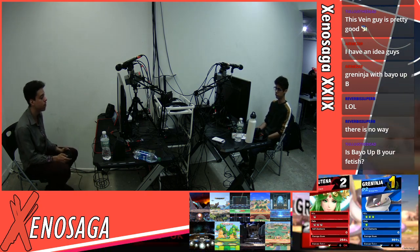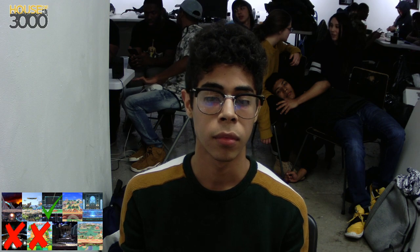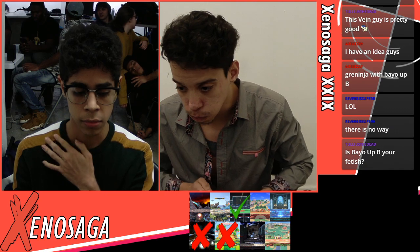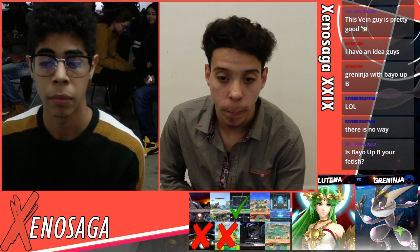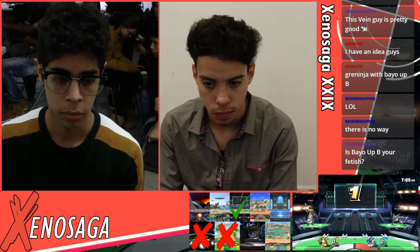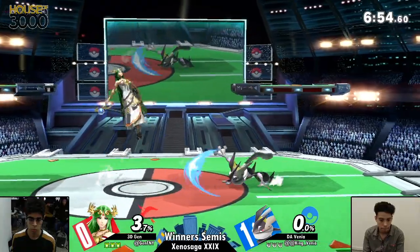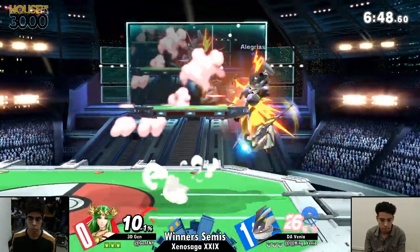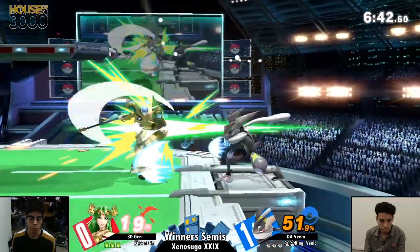Is Venya saying something's wrong with his button? Going to Game 2 now, opting to go right back onto PS2. Right off the bat, Venya is starting off a little bit more passively than he's normally known for — going with the shuriken, which is a free 3%, killing Jen's momentum. All he needs is one good neutral, and that's 51.9%, which is insane. Palutena makes those Nair combos very easy, but Greninja also has a good combo game of his own.